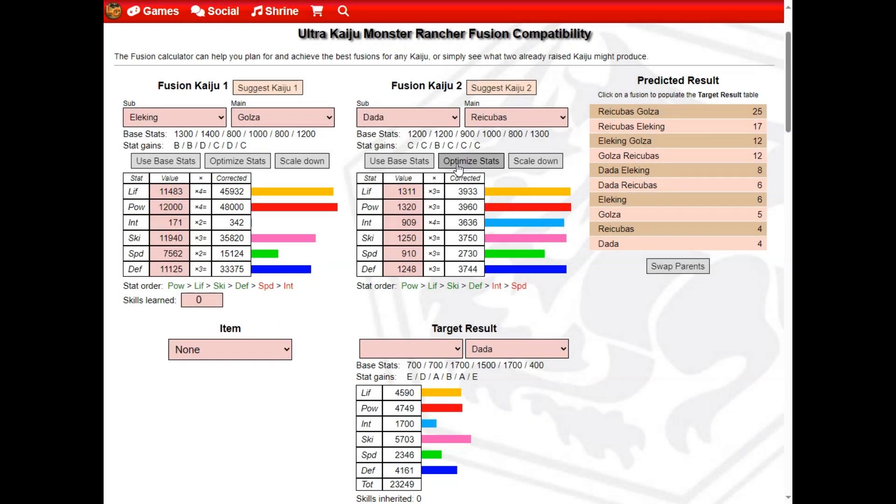If you're planning ahead, use the Optimize Stats buttons for the parent Kaiju. When you optimize both parent Kaiju and raise them to specs, you get the best possible Baby Kaiju.